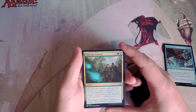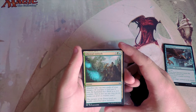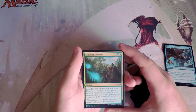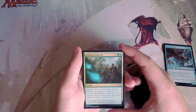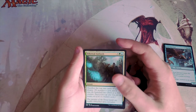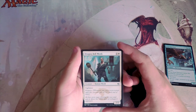Ethereal Ambush is an instant for three, a green, and a blue — you manifest the top two cards of your library, playing them face down as 2/2 creatures that you can turn face up at any time for their mana cost. I don't particularly like this card; for five mana I'd want a bit more than two random 2/2s. It does give you four power split across two bodies, but it's not better than Aven Surveyor. I also don't like that it's two colors, since first-picking it kind of pigeonholes you.